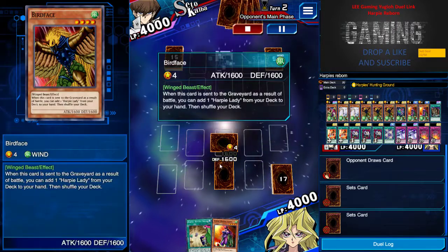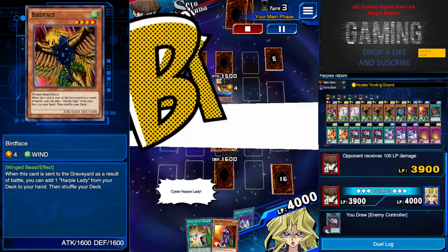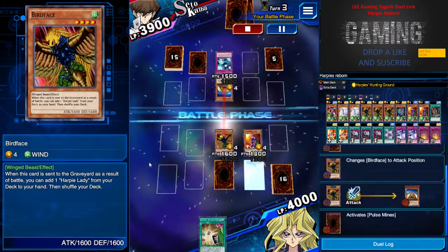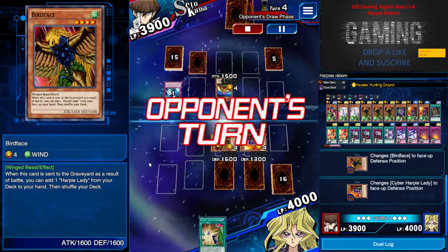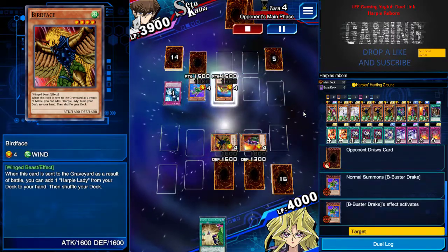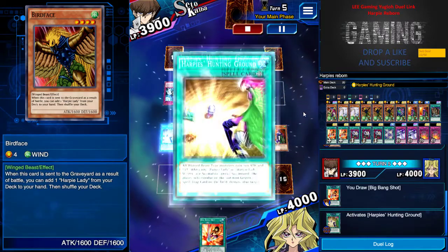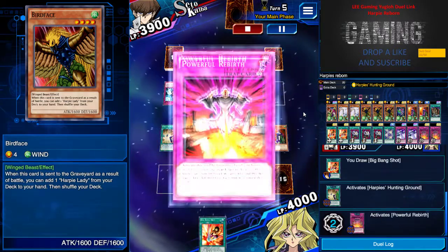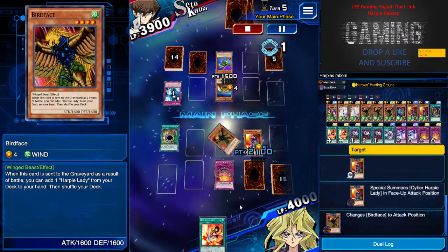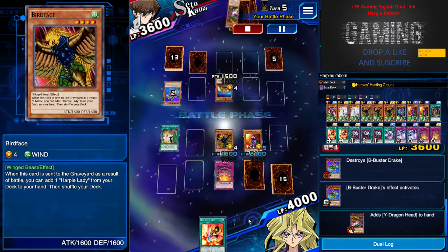In this situation I would just set a monster face down because I don't want to bring my spell card out early. Now I'm going aggressive because this is more or less a Machine XYZ matchup. You have to be aggressive against that because if they bring the big guns out, they can just destroy face-down monsters and so on — I don't want that to happen.